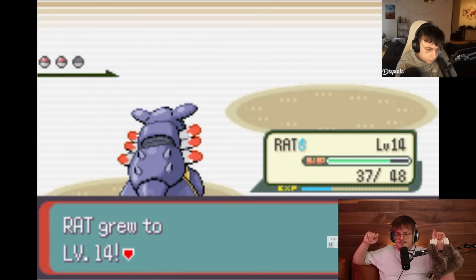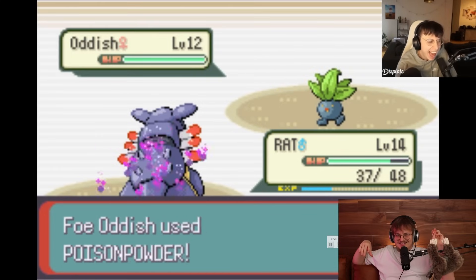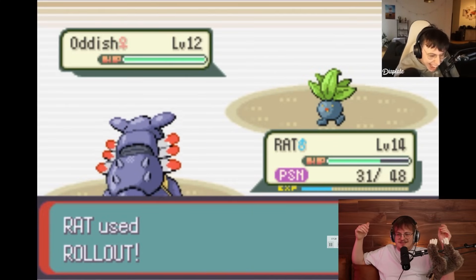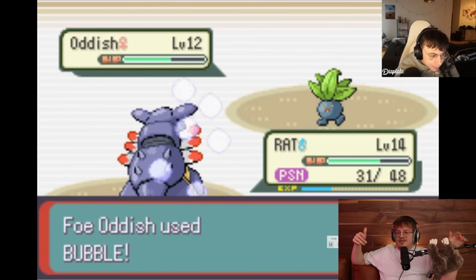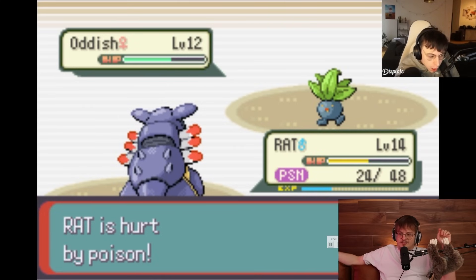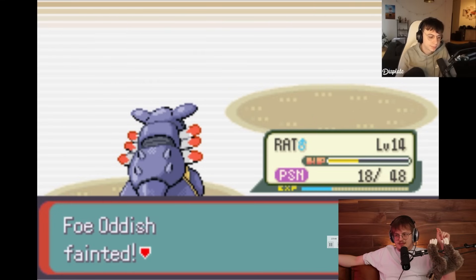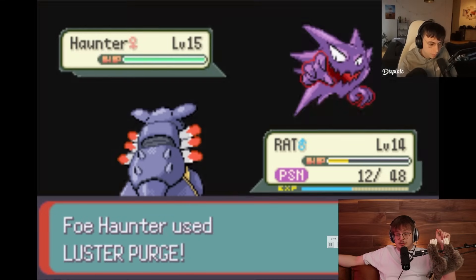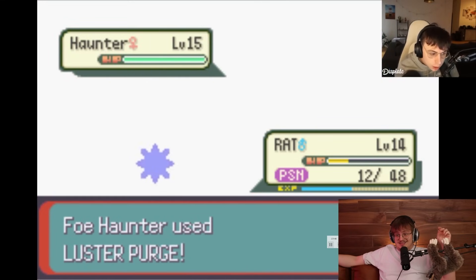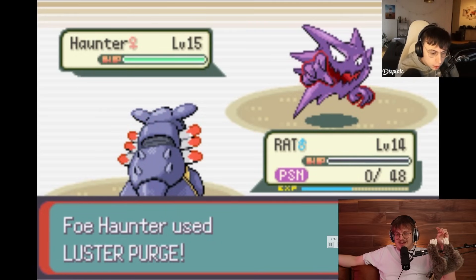This rollout can actually work out a surprising amount of the time if you just lock yourself in it in a randomizer where you don't know what's coming. Sometimes you'll just kill everything because Armaldo has ridiculous attack. He did not level to the cap - that's a lot of XP. He missed his rollout, so he's got to start stacking again. This Oddish has Bubble for some reason, which is why it got sent out - the AI saw a super effective move.